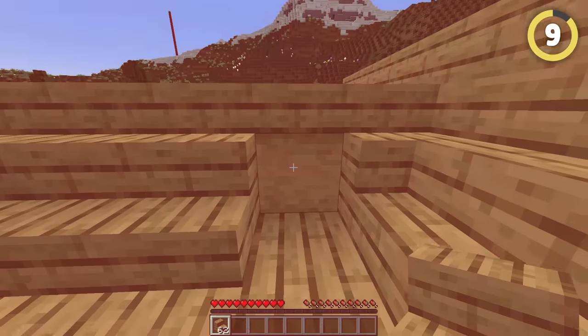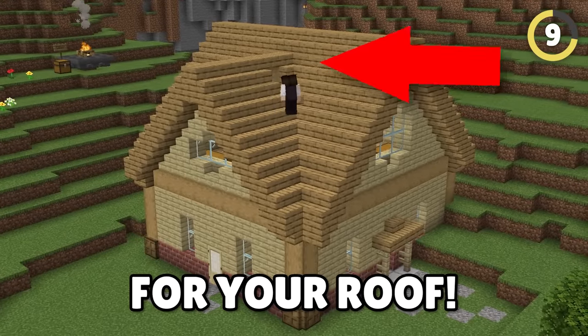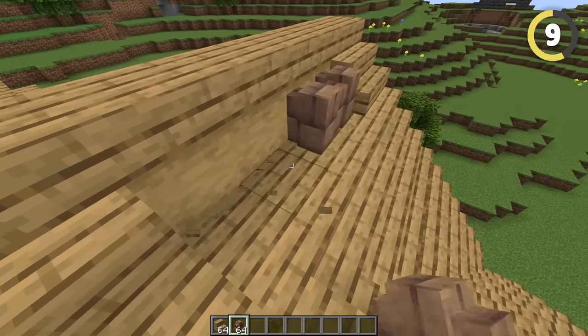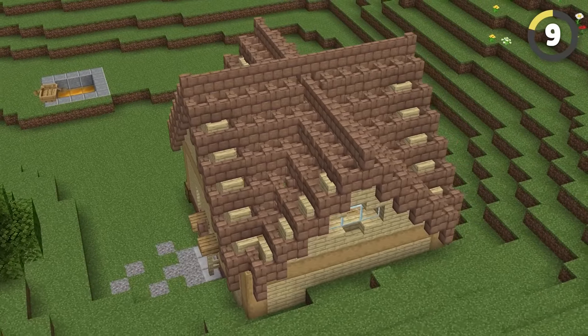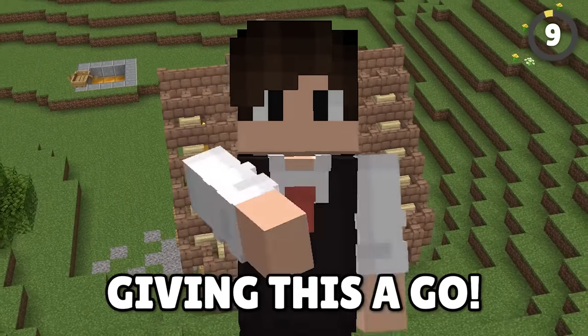This next build hack breaks the golden rule in Minecraft: using stairs for your roof. You should be using walls instead — it makes a really interesting and different style for your roof, and despite everyone using stairs for the past 10 years, it's worth considering.